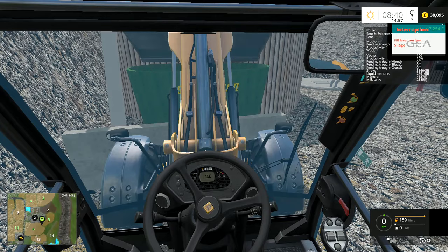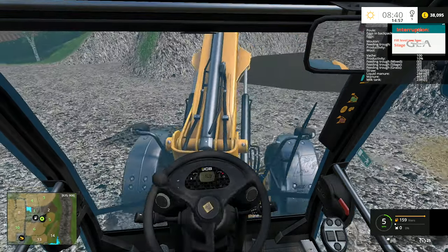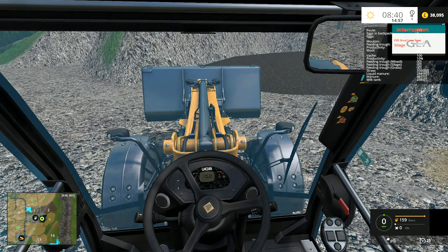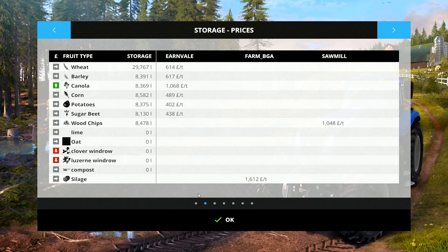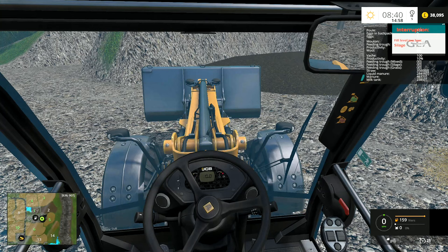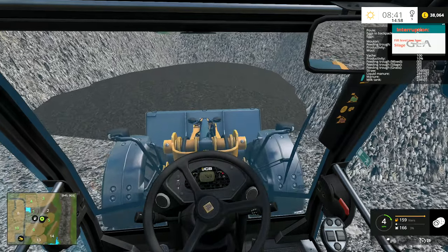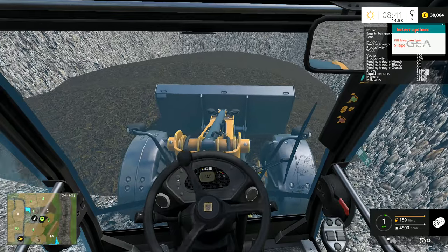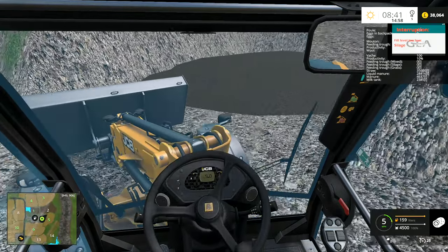That's actually not bad — 7,254 for that little bit of silage. Is that on sale at the moment? We had a sale for something, or was that on a different map? Silage is 1,600. That's pretty good. I thought this was on hard difficulty — but no, I put this one on normal difficulty. I thought it would make a pleasant change as we'd just done the Old Times map on hard difficulty.